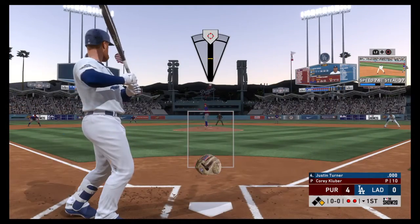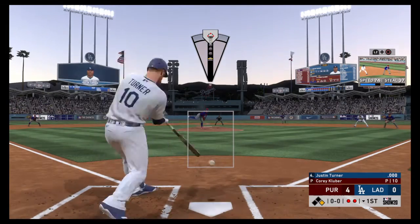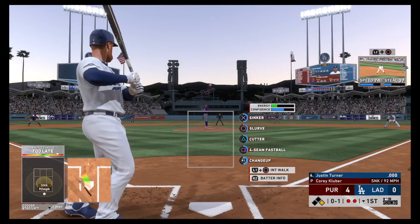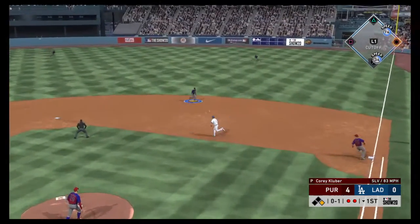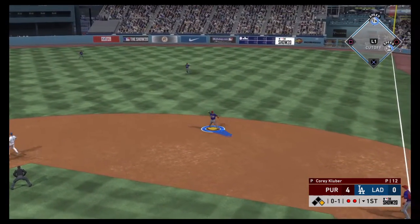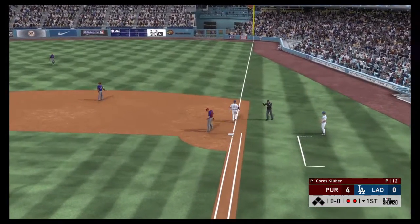Standing in, Justin Turner. He takes his first cuts in this one with a man at first and two away. No balls and one strike. Sent on the ground out to second. Scooped up. Whipped to first in time.